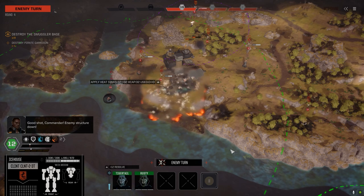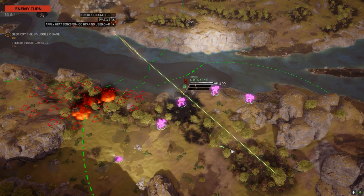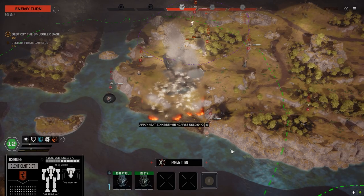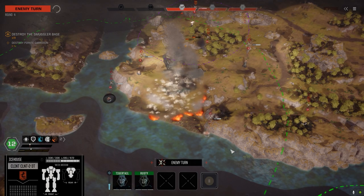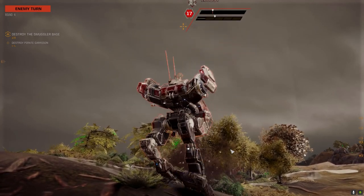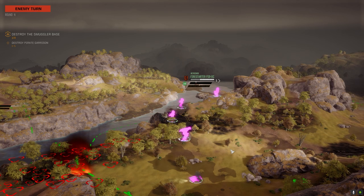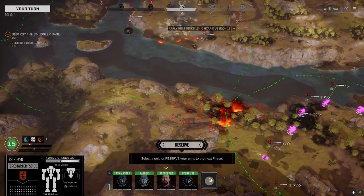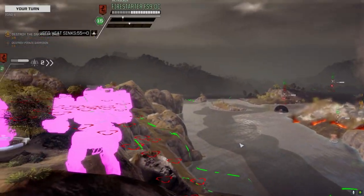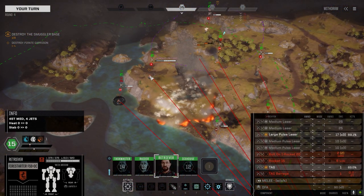Enemy structure down! Let's see if we can smoke those last two buildings. We're getting good salvage out of this one so I guess we got to kill everything. Got to move a little bit here. This turret hasn't shot yet so it's probably got SRMs.